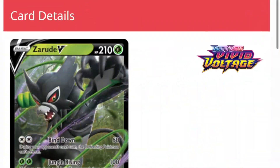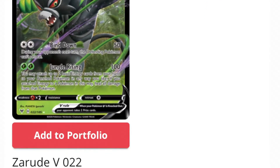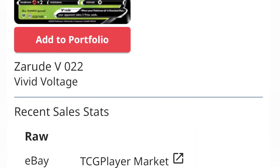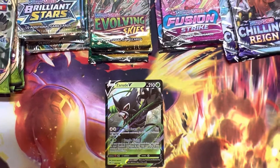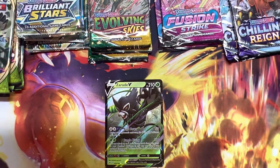We have an Allister, Nessa, a Nuzleaf, a Duskull, a Feraligatr seed, a Riolu, a Sandile, a Wailmer, a Blitzle in the reverse — and it's a Zarude V! Our first official hit of the evening, the Zarude V!